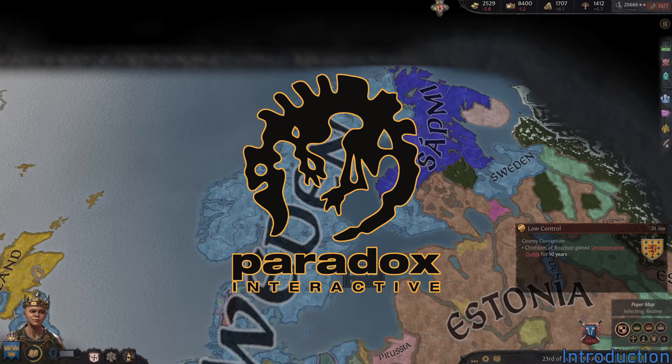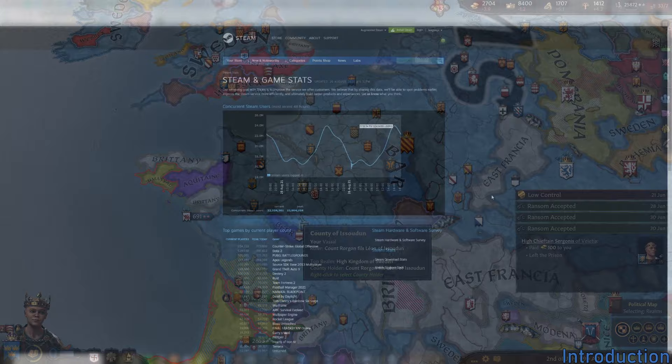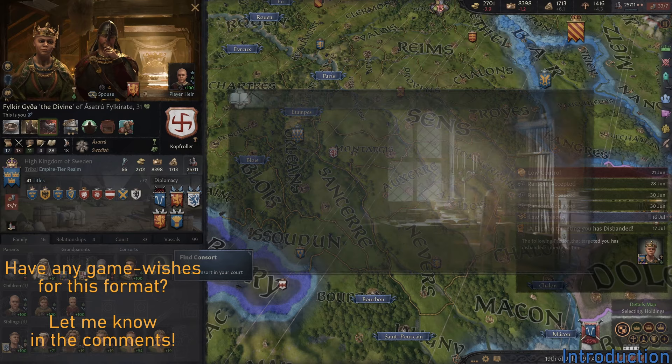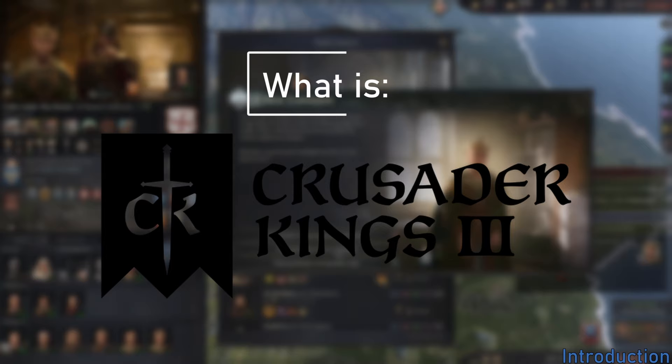Crusader Kings 3, and basically all games made by Paradox Interactive, suffer from gameplay typically looking like a big map with tons of text and not much else. And yet one will find several of these games in Steam's list of most played titles. To continue my mission statement of demystifying games, I will do my best to resolve this enigma by asking and answering the question: what is Crusader Kings 3, and why is it fun?